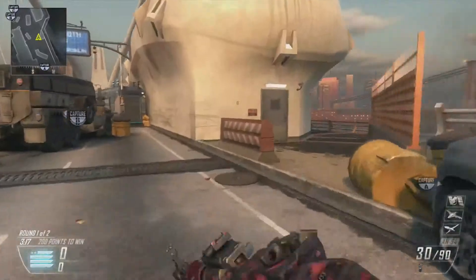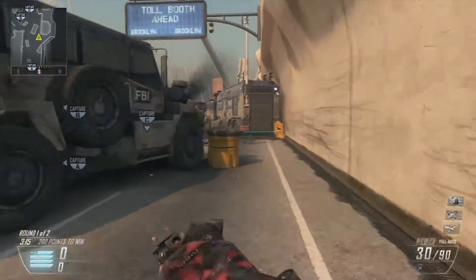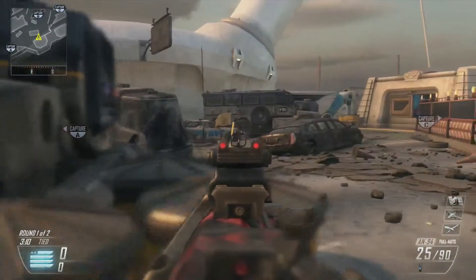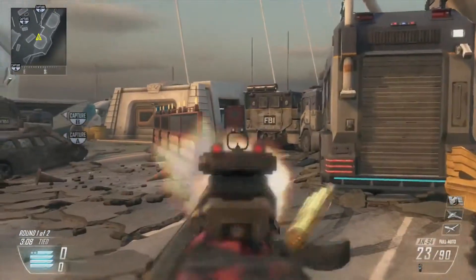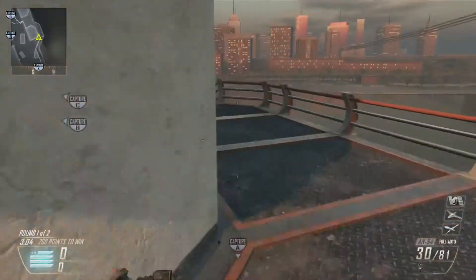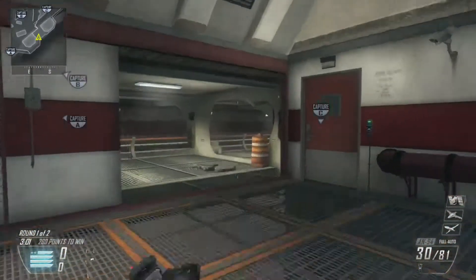Starting from the A side going towards the B flag, you can try and get a couple kills here, but you're going to have to wait a little bit for them to get to the B flag. That's why I recommend coming around and spawn trapping. Those are the spots where they'd be trying to get kills or cap the B flag.